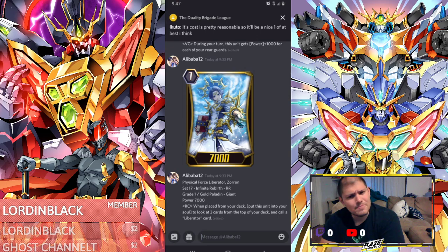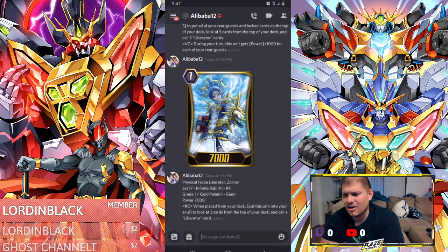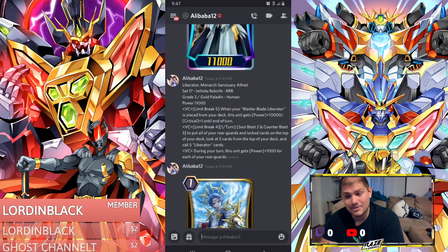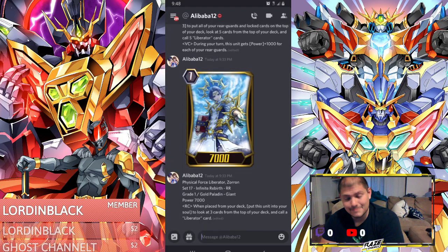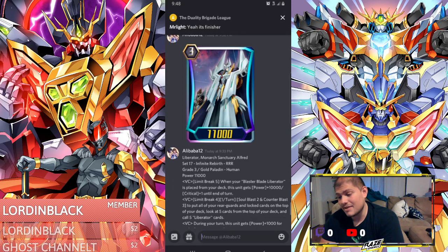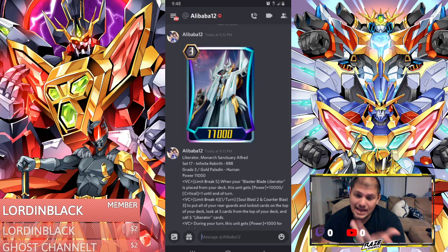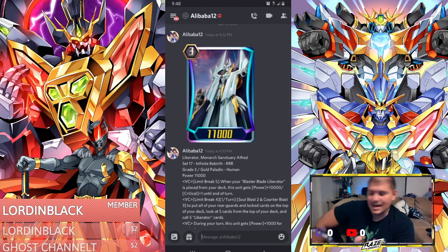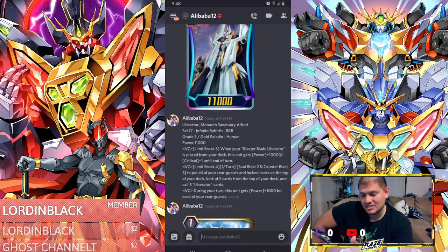So how does Zoran help you? It helps in a lot of ways because we have Zenith now. Zenith can get called and call you a Blaster Blade Liberator, which calls a possible Intercept Retire because you have Balin in the back row. There's going to be a lot of good things when it comes to playing Zoran. With the amount of stuff Monarch Sanctuary Alfred is bringing, he's going to have a lot of good tech. When you break right on top of Mr. Gantz a lot, you actually get a free BBL in general.